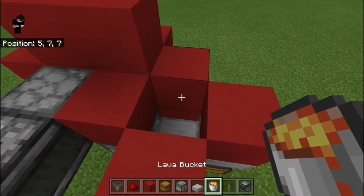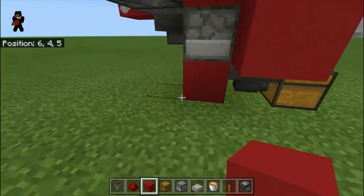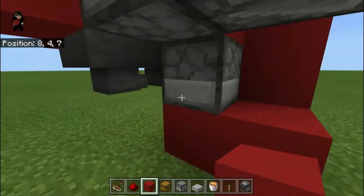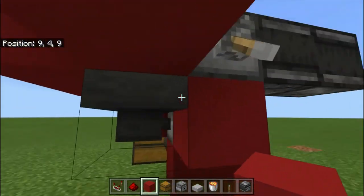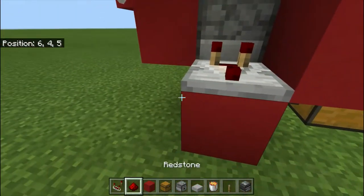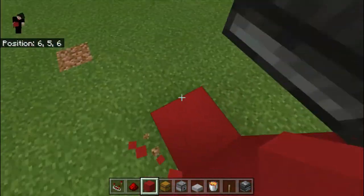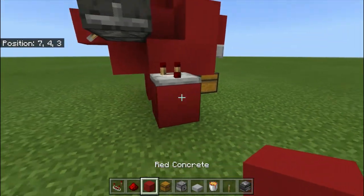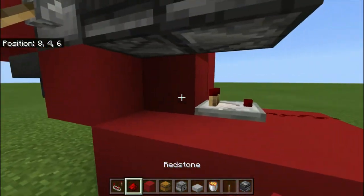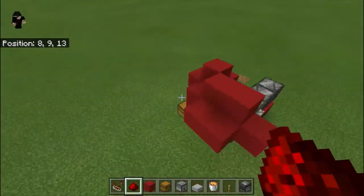Put a block right there, block right there, put lava right here and cover that up. I don't think it needs to be covered up but it just helps with safety. Then you need to grab a comparator and put some redstone, redstone, redstone. Okay, and then it should work.